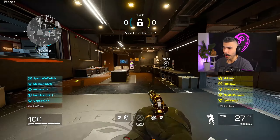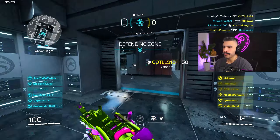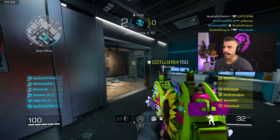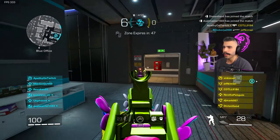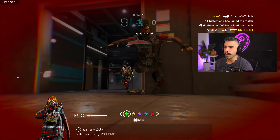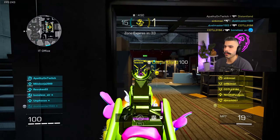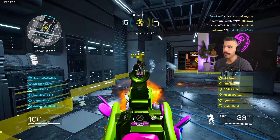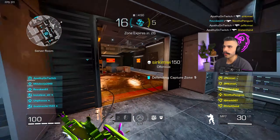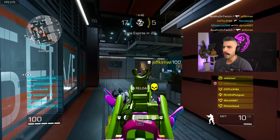I did have a 6.0 KD that map. For the last attachment, it's going to be quick draw. This is an attachment used on most of my guns and you definitely don't always need it, but as an SMG I think quick draw really just thrives with it. It's going to give that sprint to fire and a boost to ADS speed. And with using barrel extender — barrel extender does take away sprint to fire — so quick draw basically cancels that out.